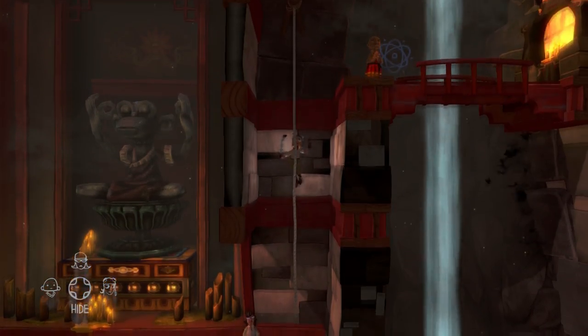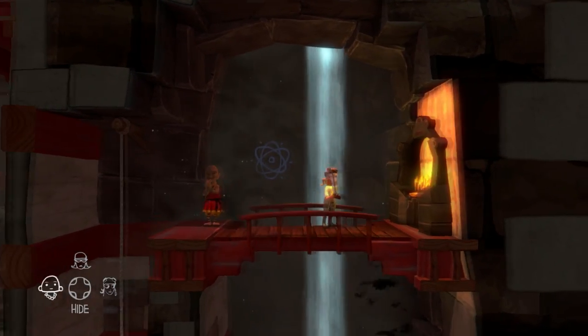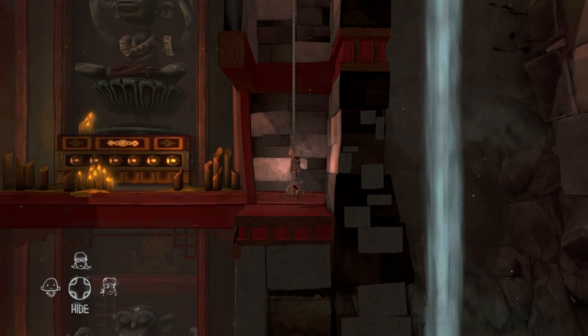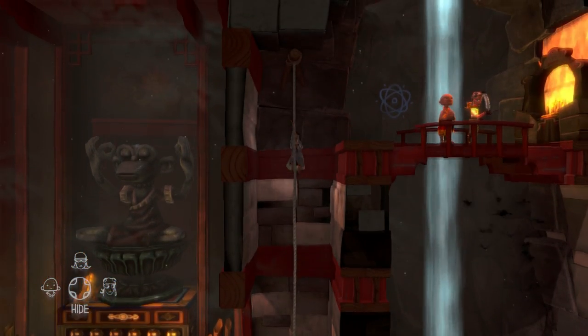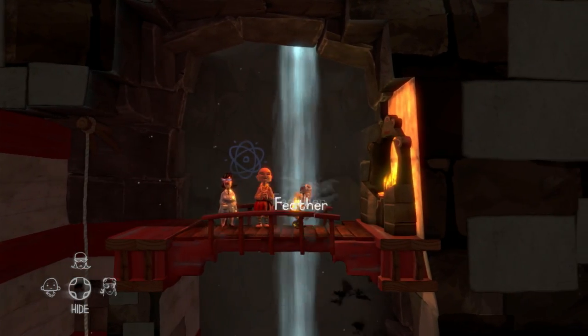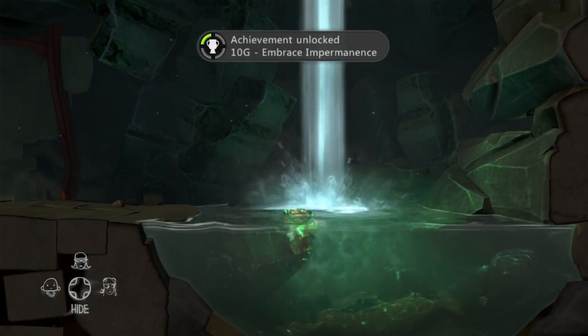Embrace Imprividence is the second achievement you will receive in the Monk's Puzzle. The heavy feather that you were given at the beginning of this level, you will need to hold on to throughout the rest of this level. Once you get to the magic carpet, you will need to go to the right side where you will see a rope. All three characters must climb up this rope, then step onto the bridge. One character must jump, breaking through this bridge, and you will receive this achievement.